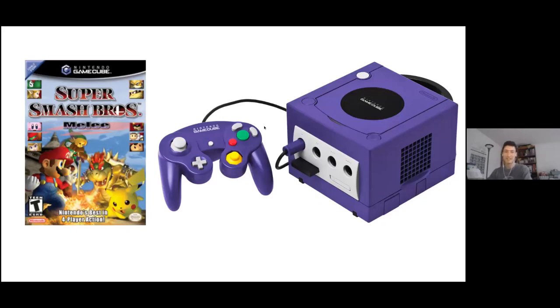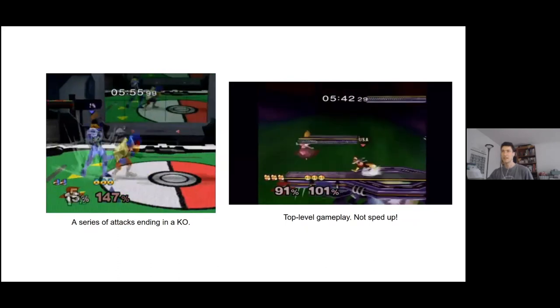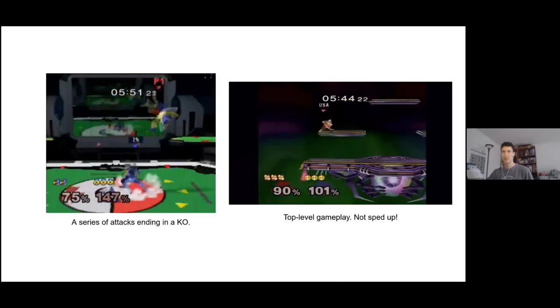So this is Smash Bros. It's a multiplayer fighting game platformer, kind of like Street Fighter mixed with Super Mario. It's played on the GameCube, released back in 2000, on this purple controller. I have some GIFs in my slides — I don't know if you guys can see the GIFs through Zoom that well, but I'm going to assume something sensible is coming through.